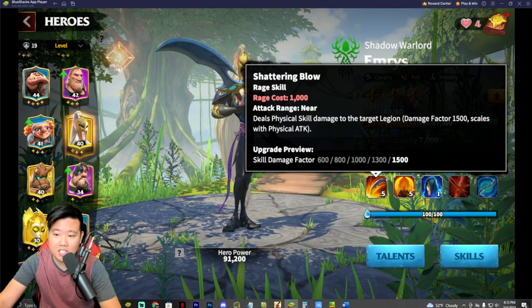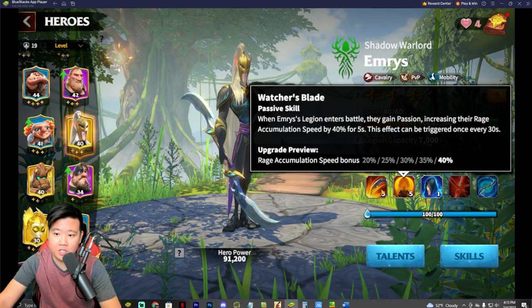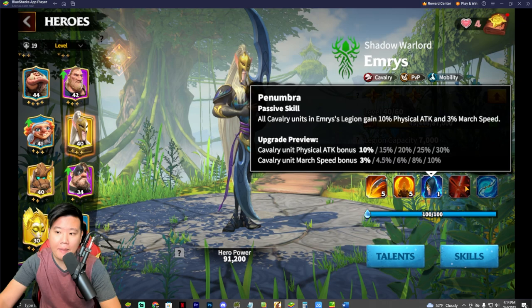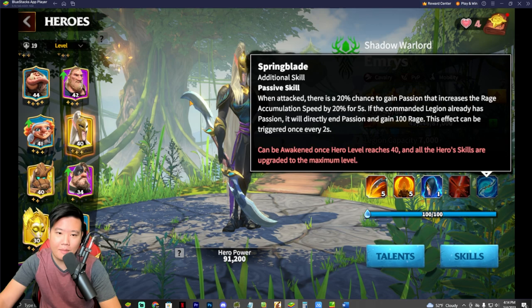Emery is great — it's a cavalry hero which is really strong. You get this from the Strongest Lord event, the first Strongest Lord. There's an insane amount of physical attack damage, Watcher's Blade rage accumulation bonus allowing you to cast skills much sooner, plus cavalry passive buff bonuses. Absolutely insane — they definitely deserve to be in SS tier.